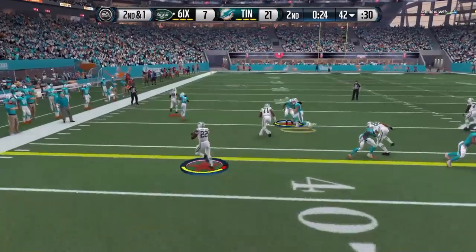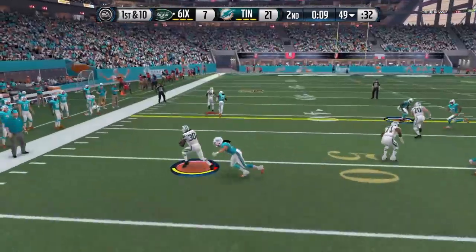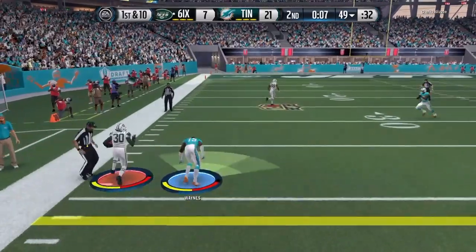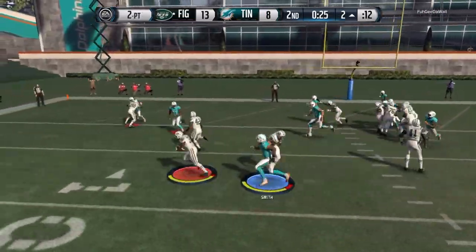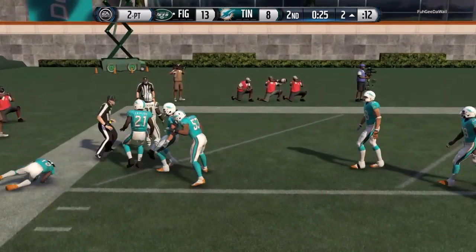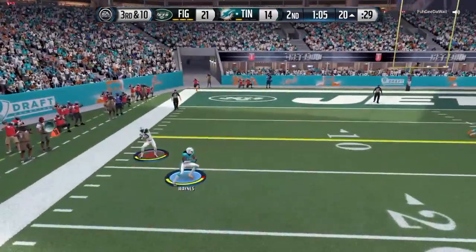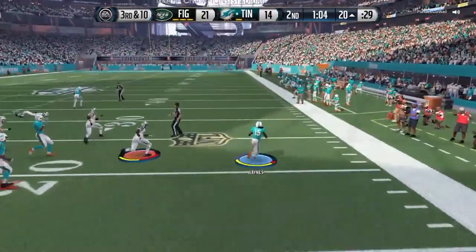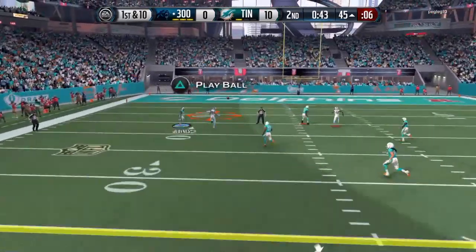He is a terrible, terrible tackler — do not try to hit stick with him. At the very least, try to go for the conservative tackle if it comes to that, and even then I can't guarantee results. Right here I tried the conservative tackle and he just runs right through me — I think that was Team of the Week David Johnson. So hopefully you don't have to lean on him for tackling.